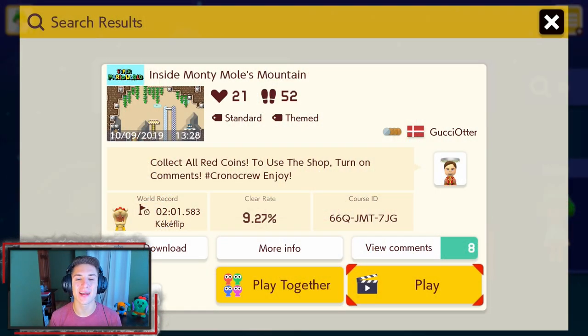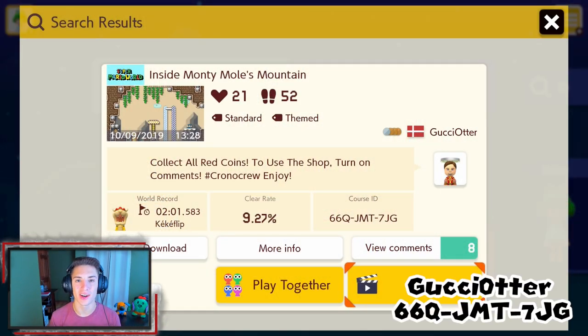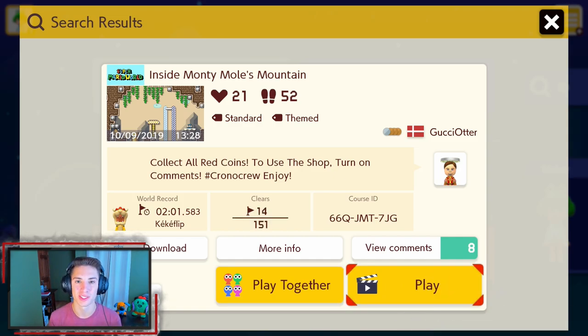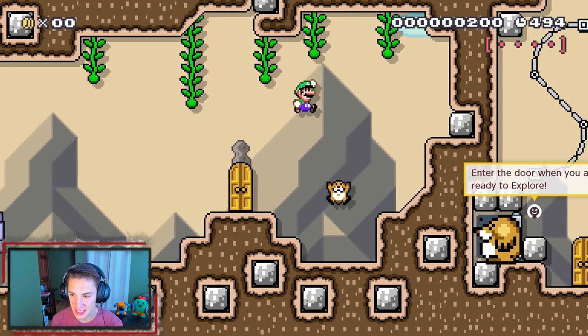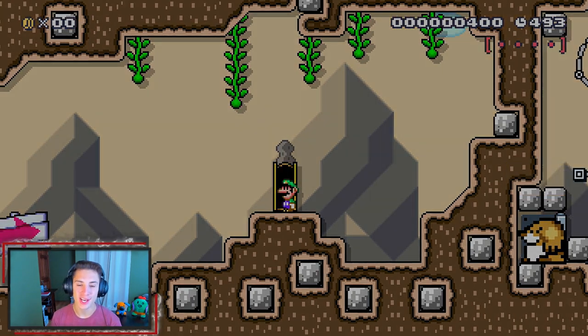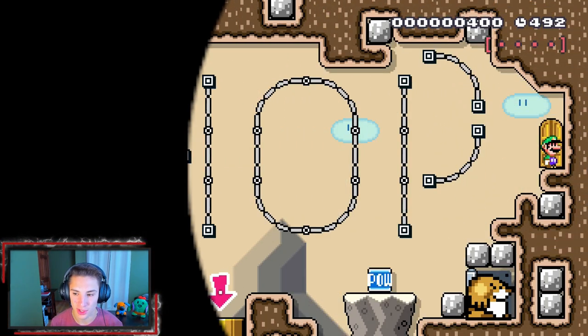The first viewer course we'll be taking on is 'Inside Monty Moles Mountain' by Gucci Otter. If you haven't checked out any of these viewer courses we'll be playing today, you should definitely do so. Starting off, we've got these Monty Moles and the comment says 'enter the door when you're ready to explore.' Let's enter this door and see what's up.